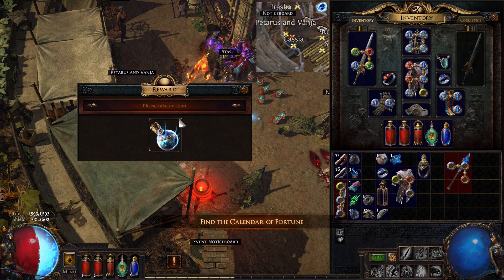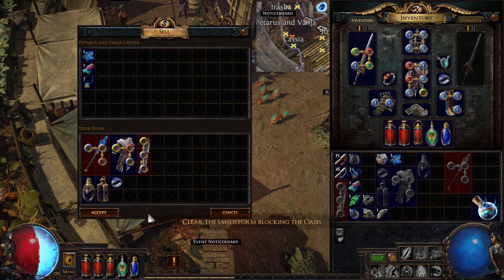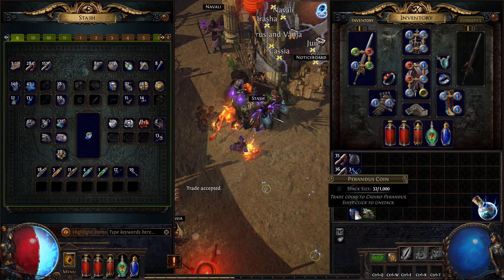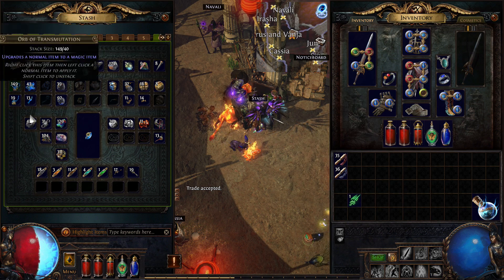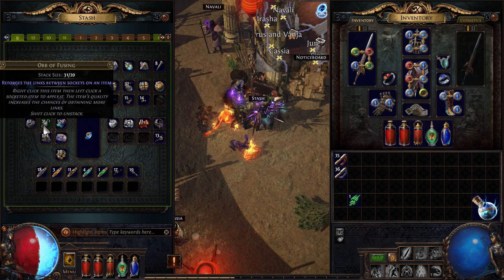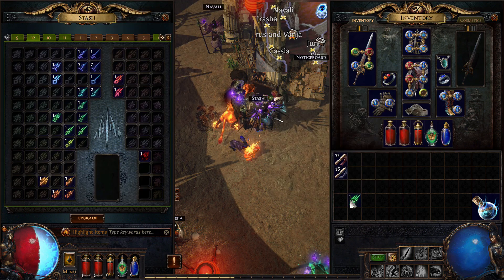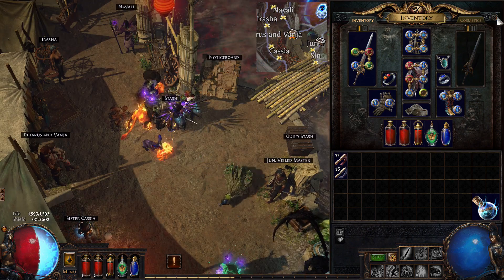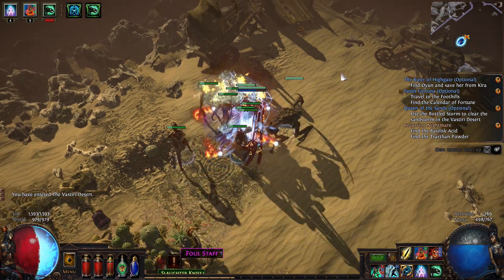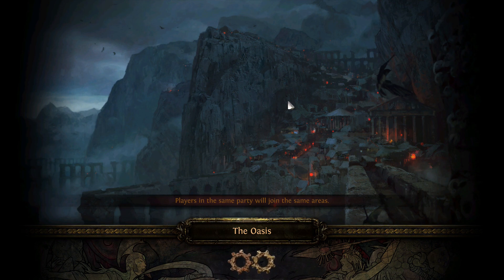I probably still want a shield for more tankiness, but this sword is amazing for increasing the number of minions I can have. The Blight league mechanic itself is very generous with crafting materials - I've gotten a decent amount. I spent a bit too much on my Queen's Decree but I'm still at 42 Jeweler's Orbs, 31 Orbs of Fusing, and 129 Chromatic Orbs, so good progress. I also bought stash tabs to support the game.